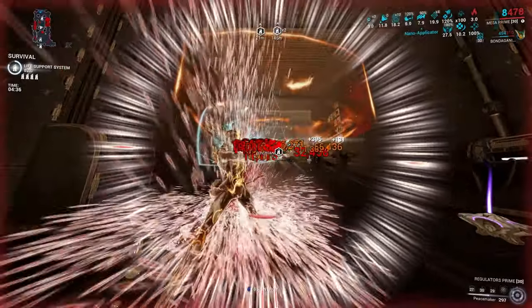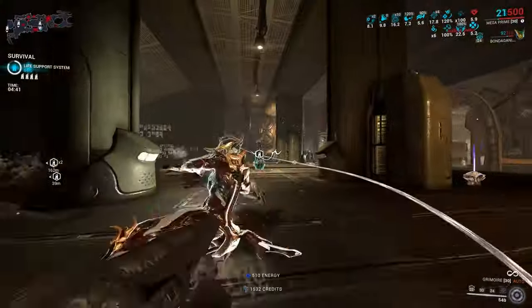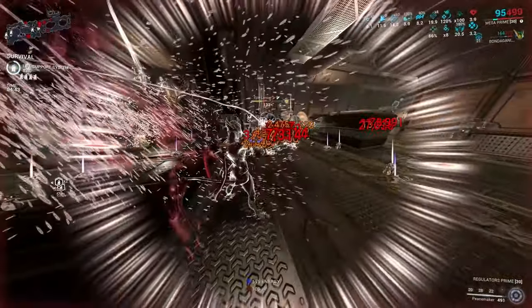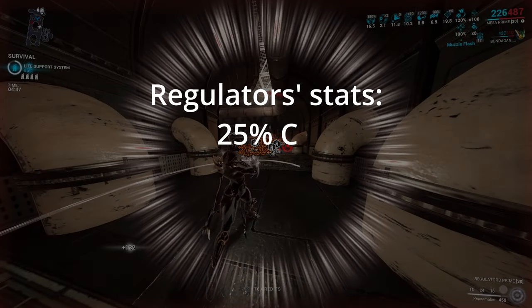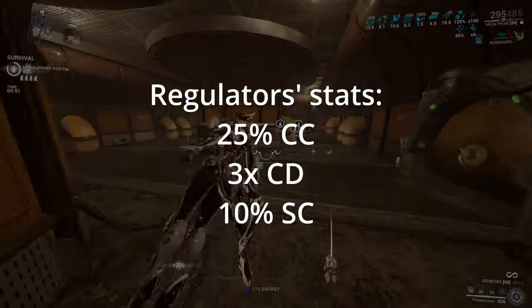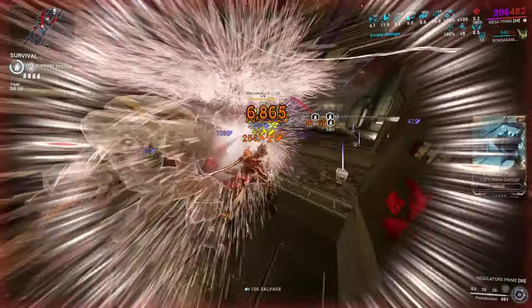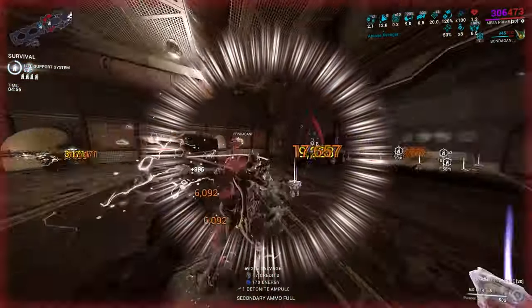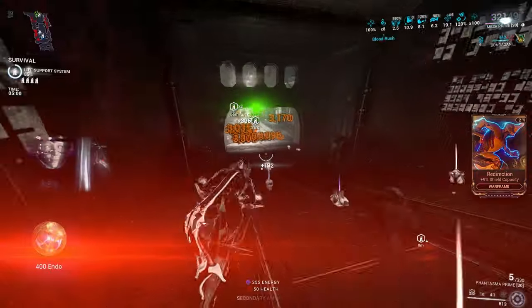Now, since you have a decent understanding of Mesa and her kit, let's see how to buff her damage. First of all, you need to know that Regulators have 25% critical chance, 3x critical multiplier, and 10% status chance. So building a DOT build will be very hard on these weapons, and you're going to be directing your mods towards raw damage builds.